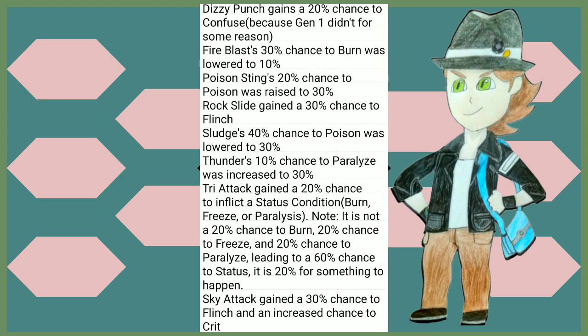Dizzy Punch gains a 20% chance to confuse because it didn't have it in Gen 1. Fire Blast's 30% chance to burn was lowered to 10%, while Poison Sting's 20% chance to poison was raised to 30%. Rock Slide gained a 30% chance to flinch the opponent. Sludge's 40% chance to poison is lowered down to 30% as well. Thunder's 10% chance to paralyze was increased to 30%. I don't know why Fire Blast got hit and Thunder got buffed, but whatever. Tri Attack gained a 20% chance to inflict a status condition — either Burn, Freeze, or Paralysis. Note that it's not 20% for each, leading to a 60% chance to status — it's a 20% chance for something to happen. Sky Attack gained a 30% chance to flinch and an increased chance to crit as well.